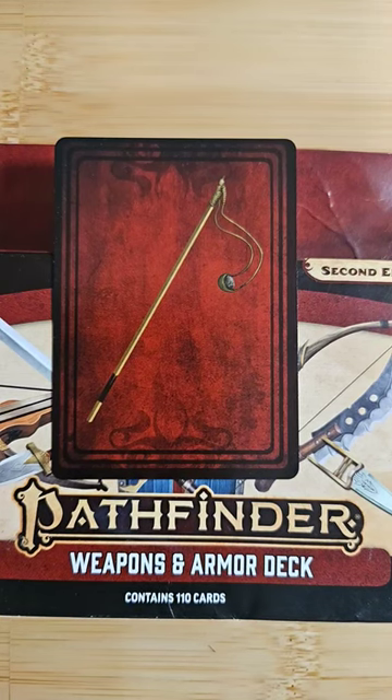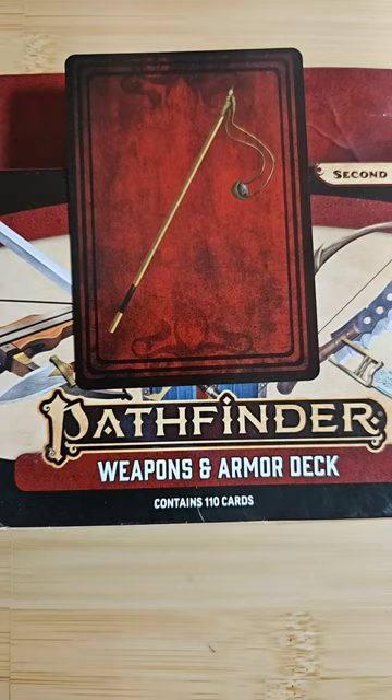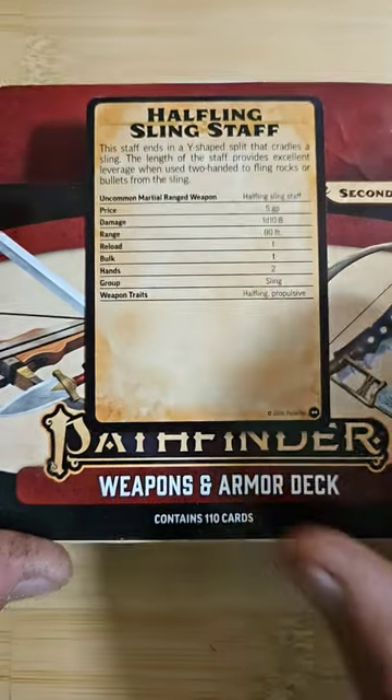Greetings everyone, here we are with more Pathfinder 2nd Edition weapons and armor deck. And this looks like a regular staff with some kind of thing on the end, but it's a halfling sling staff.